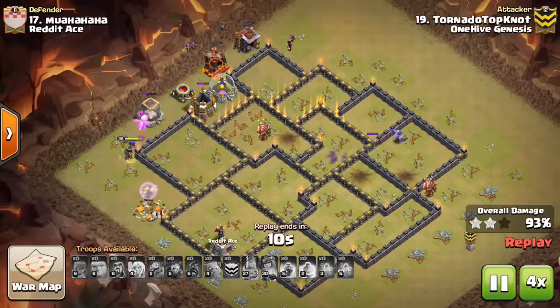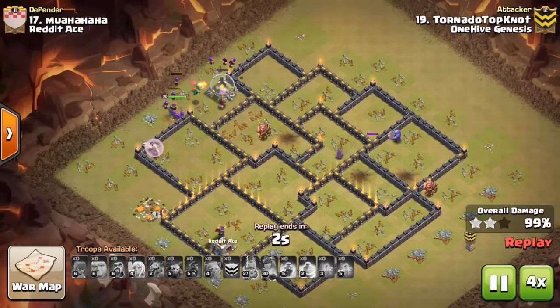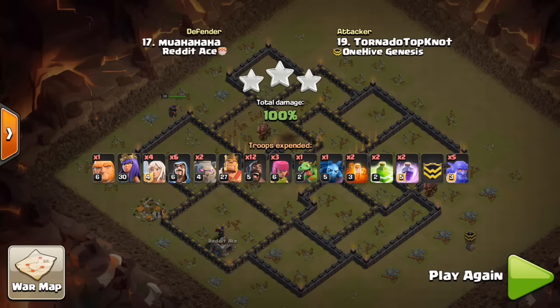5. If there's a Lava Hound in the CC that you want your Queen to avoid. Make sure to check out my video a little while back on whether to bring 4 or 5 healers on your Queen Walk. This has been a Clan War Mini Tip presented by Bisectatron.